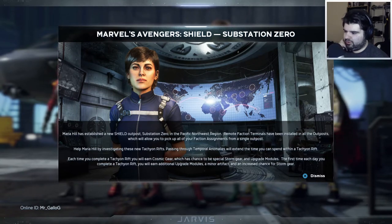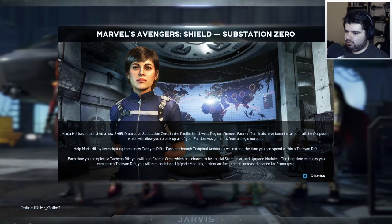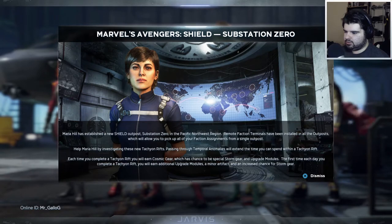Each time you complete a Tachyon Rift you will earn Cosmic Gear, which has a chance to be special Storm Gear and upgrade modules. The first time each day you complete a Tachyon Rift you will earn additional upgrade modules, a minor artifact, and an increased chance for Storm Gear.